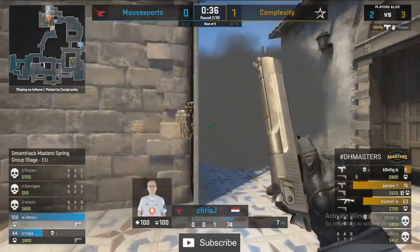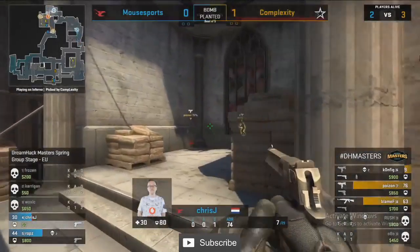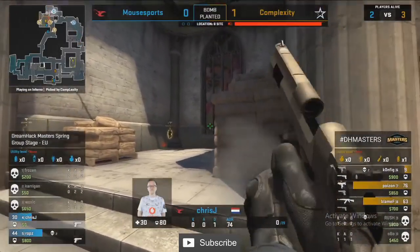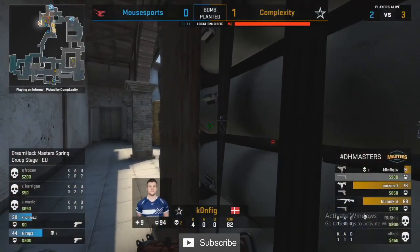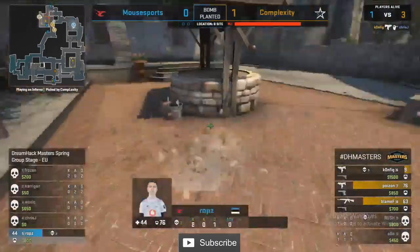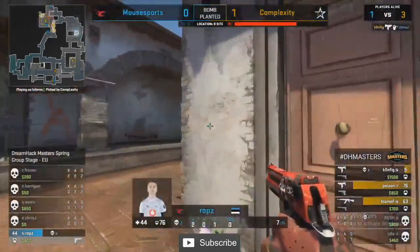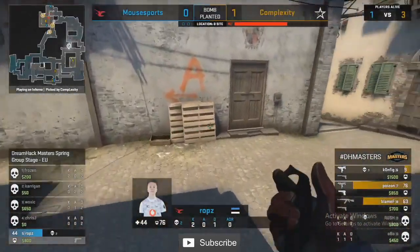Maybe he's just going to shut down Frozen immediately. Chris J can't find anything through the smoke or through the wall despite his best attempts, and this might be the second round on the board for Complexity. Robs has done a good job of getting it close but it's just him left in a 1v3 now.